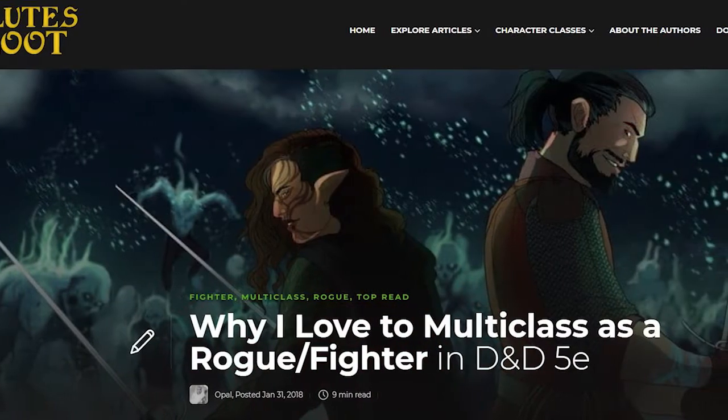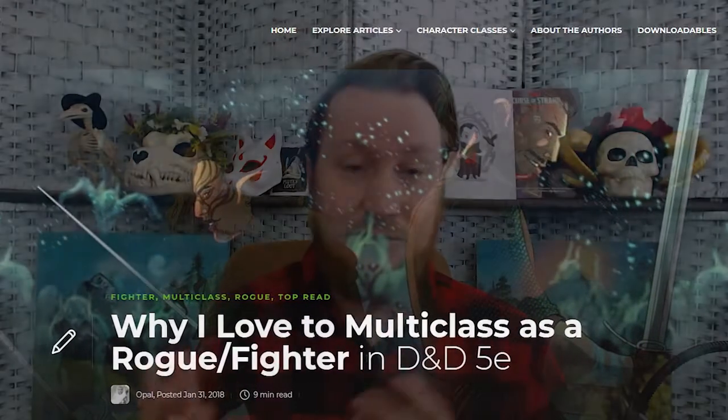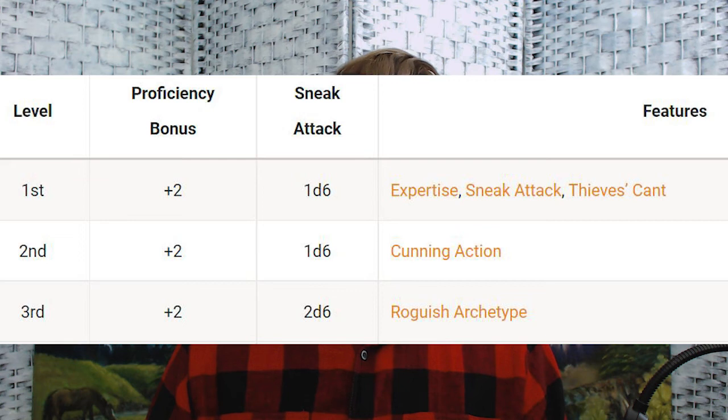Opal loves multi-classing rogue and fighter — one of our first articles was about her saying how much she loves that combination. It's a very fun combination, especially if you enjoy what a fighter can do but you just want more options. Rogues gain a subclass at level three, so if you want to go three levels, that's when we can really start having some fun seeing what kind of subclasses we want to combine with.